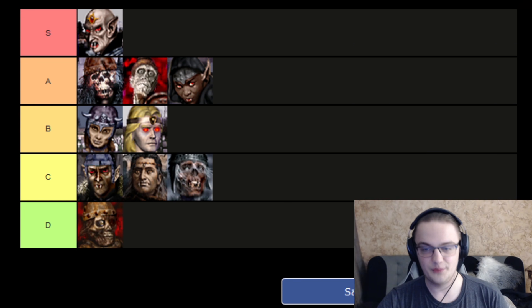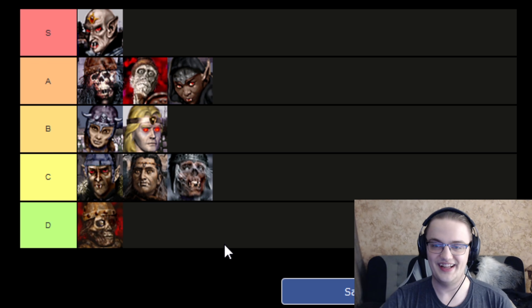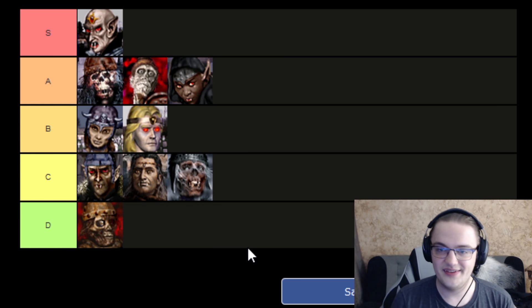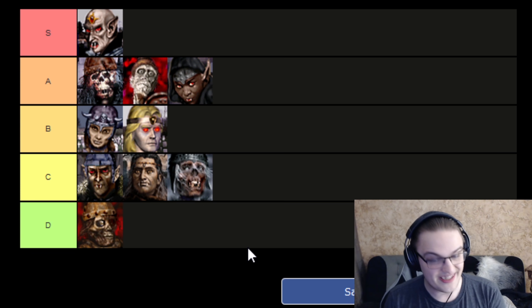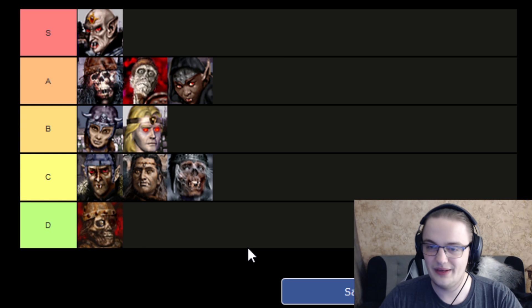So that is my tier list for Heroes of Might and Magic 3: Home of the Abyss Death Knights. Death Knights are a pretty solid class. The only thing that actually keeps them down is the fact that they start with Necromancy. If you can overcome that, they're really, really amazing in many ways.